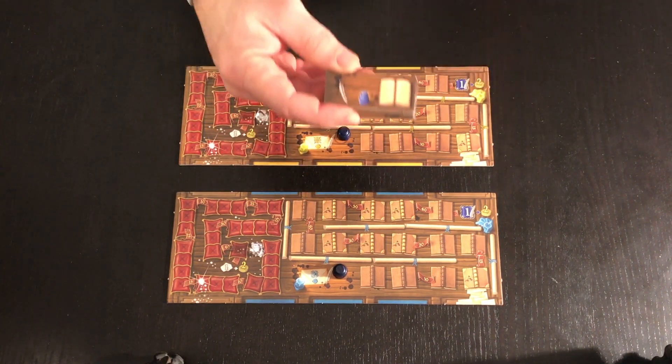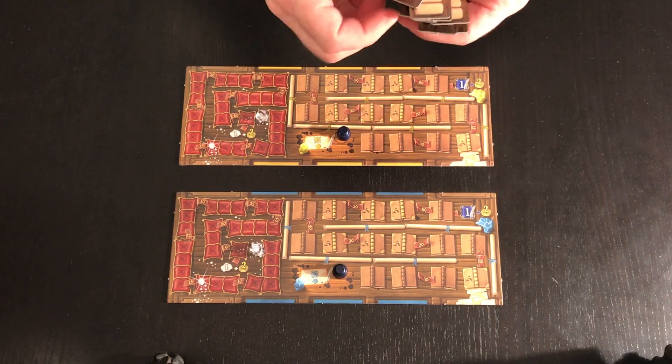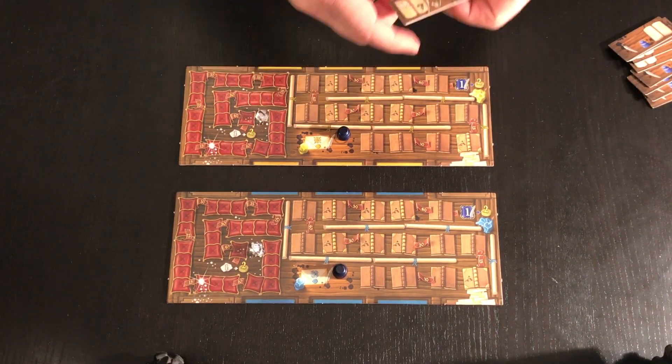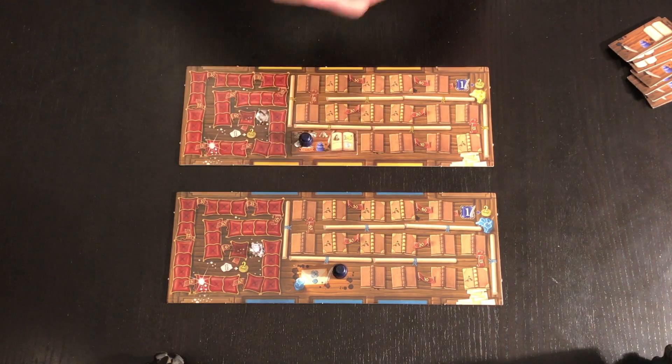After setting up the game, we will take the 10 starting tiles, shuffle them face down, choose two random tiles, and select one for yourself and one for your opponent. We will then finish the setup according to the indications on each of the starting tiles.